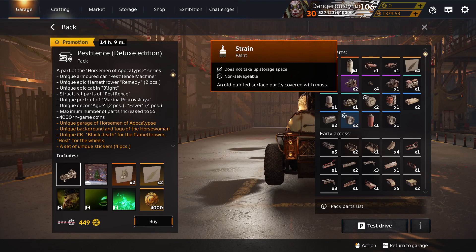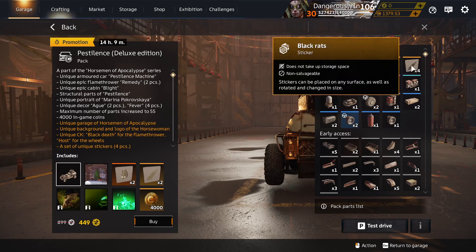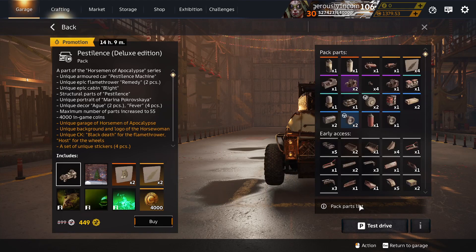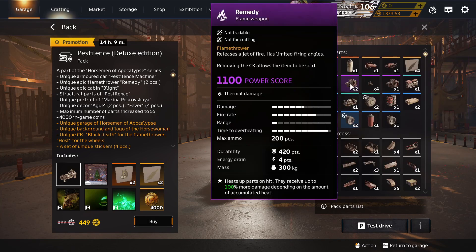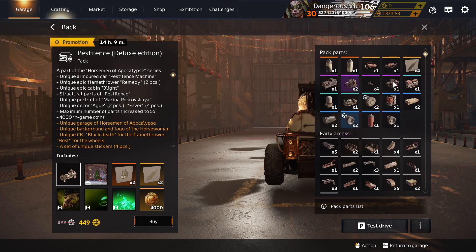Strain Paint is unique to Pestilence. Egg Left and Egg Right are unique to Pestilence Deluxe. As are the Black Rats sticker, the Swamp Rats sticker, and the White Horse sticker. The Blight Cabin is unique to Pestilence packs. Remedy Flame Weapon — unique to Pestilence packs. And Fever Brakelight — unique to Pestilence Deluxe.